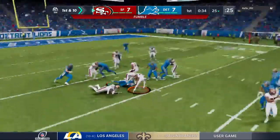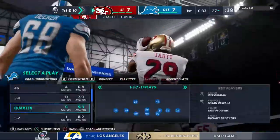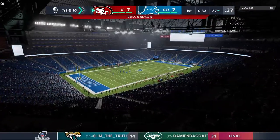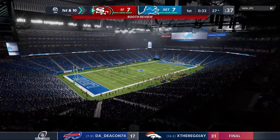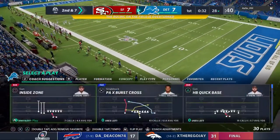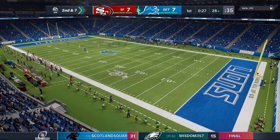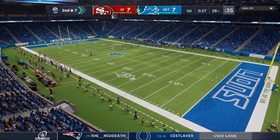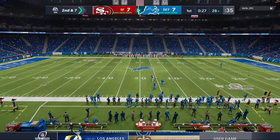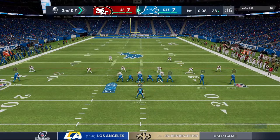He fumbled it — it's on the ground — and now it's scooped up by the 49ers! They're going to set up shop at the 27-yard line. Always costly to cough up that football. These defenders become so adept at jarring it free. It's amazing there aren't more fumbles caused, because offensive players go through ball security drills every single day. No matter how much you try to protect it, these guys are pretty good at finding ways to knock it out.